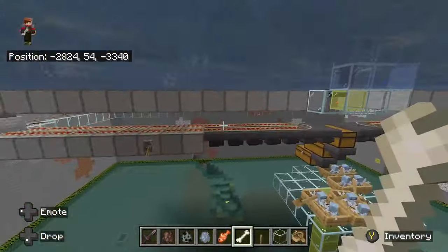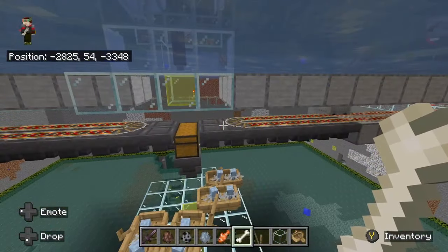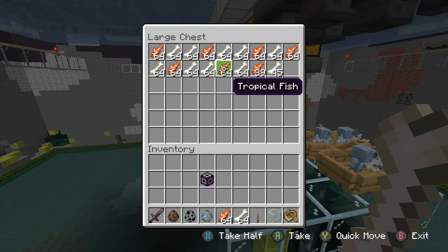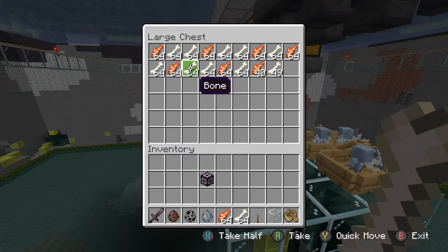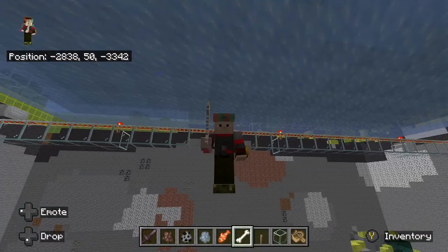Under here, all that's going on is I have two hopper minecarts to collect from these two little areas. This makes about one and a quarter stacks of bones a minute, which works out to about 13,500 bone meal an hour from tropical fish.